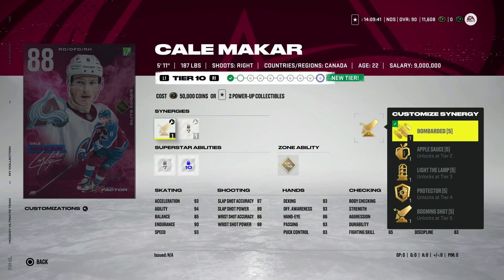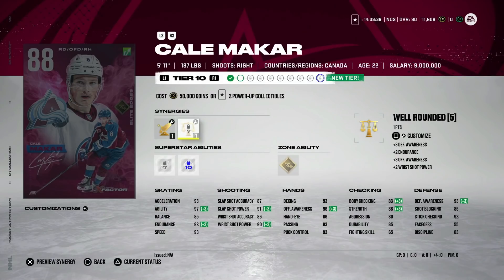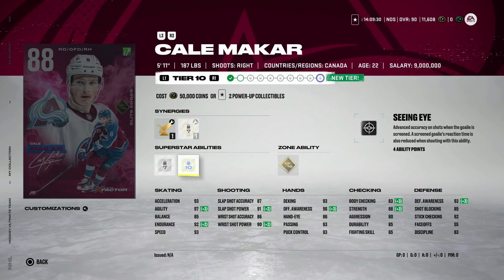Kale Makar's upgrade gets Well Rounded as his latest synergy — I'd much rather have Magician or Thief. Still, extremely good and one of the best right-handed defensemen you can get. You don't want too many smaller players, since even with synergies he only has 83 body checking. But pair him with someone bigger on the left side — like Seth Jones, Carlson, and Makar — and you're laughing, because his speed more than makes up for it. Seeing Eye from the point is really good too. Finally, Camel Carl gets an upgrade — he's pushing 30 goals.